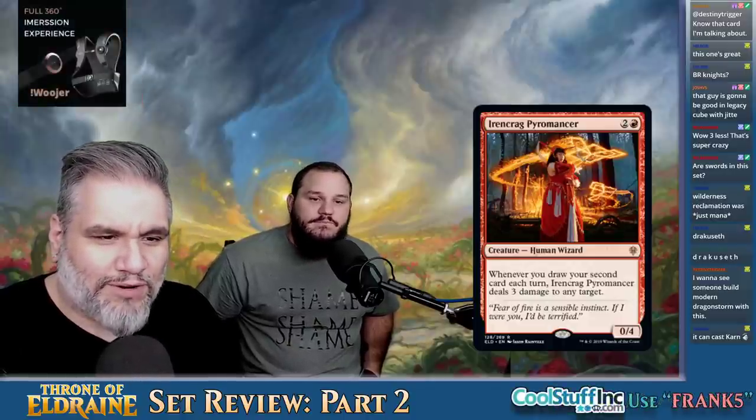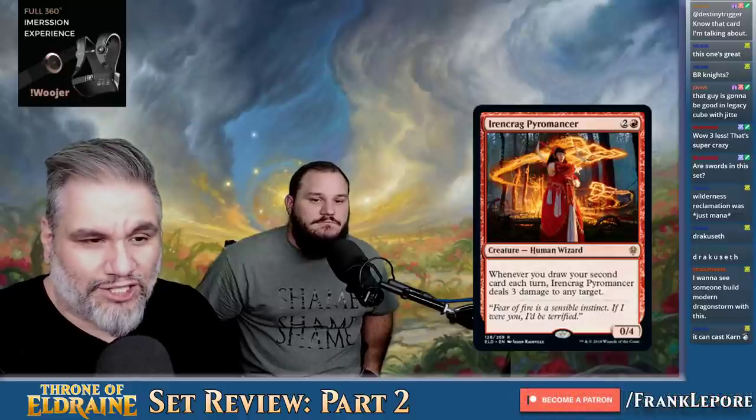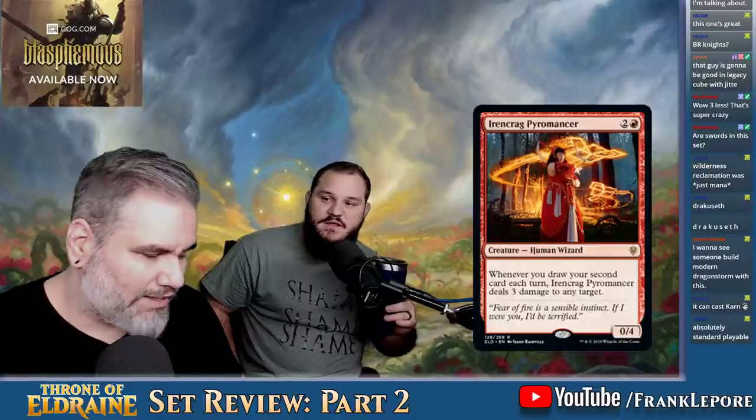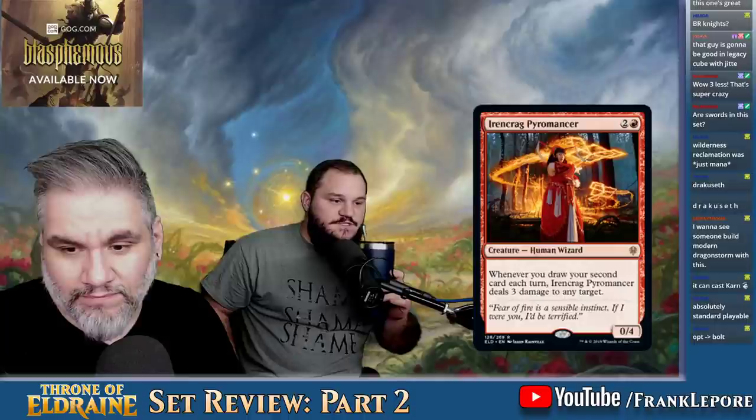Irencrag Pyromancer — three mana for an 0-4. Whenever you draw your second card each turn, it deals three damage to any target. Three damage to any target is good — draw a card, bolt. It's pretty good. You play Radical Ideas, shoot something, Radical Ideas, shoot something. Yeah, this feels good. Apparently all the Irencrag cards are pretty good.